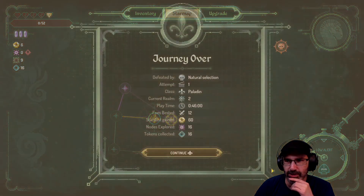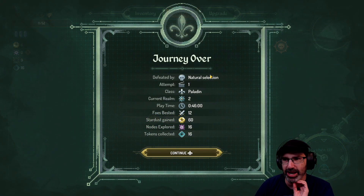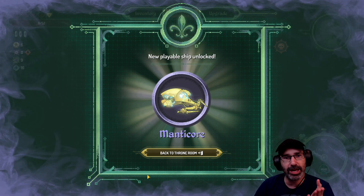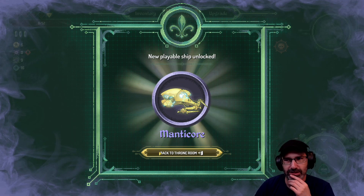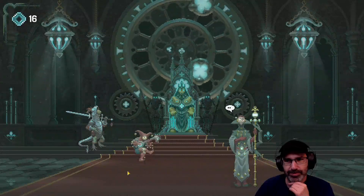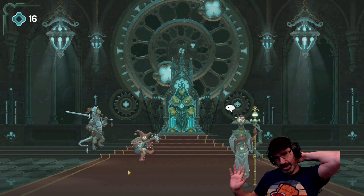Boom - here comes the end of the run. Defeated by natural selection. We explored 16 nodes. Let's see what happens when a run is over. We unlock the Manticore - a new ship! That's cool.